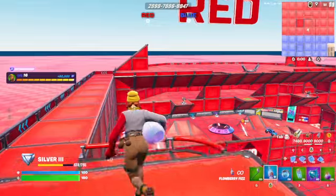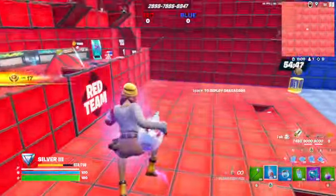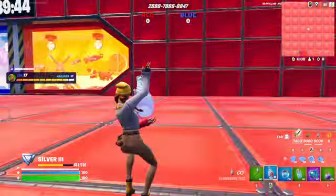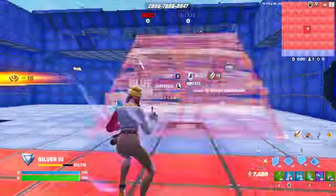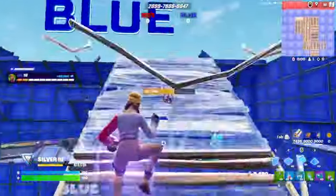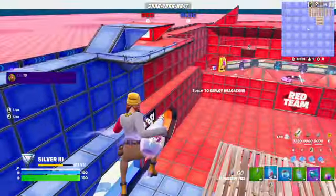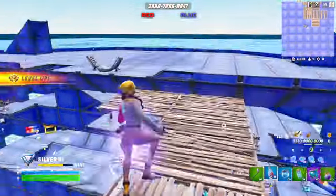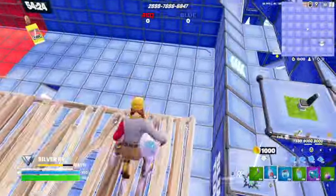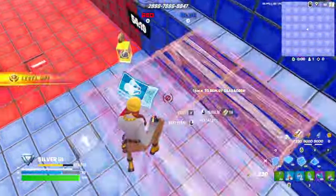Moving on to the benefits of flowberry fizz: in a team format, not only does it heal you, it heals your team — it has a splash effect that goes everywhere around you, healing your teammates. And as you can see, I'm jumping pretty fast. This gives you mobility. Even if you don't need shields, you can pop just a little bit and give everybody that jump effect. Now you all have mobility and can push a fight confidently. Definitely worth picking up.